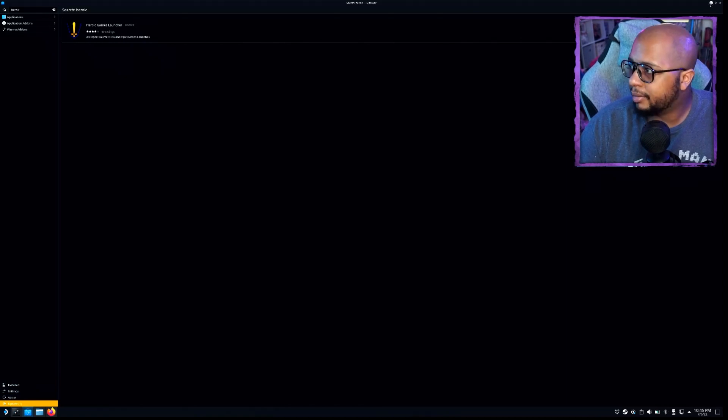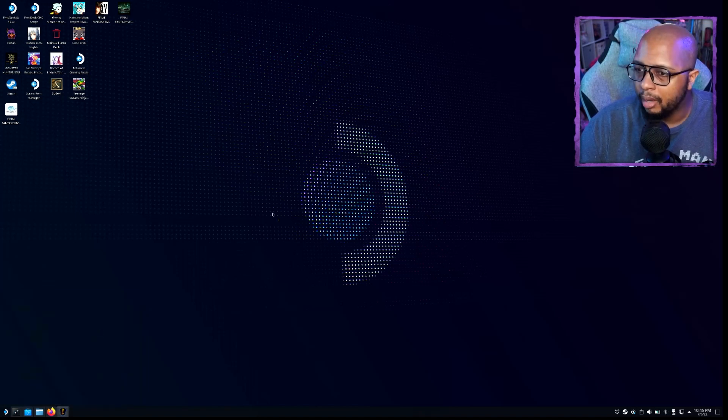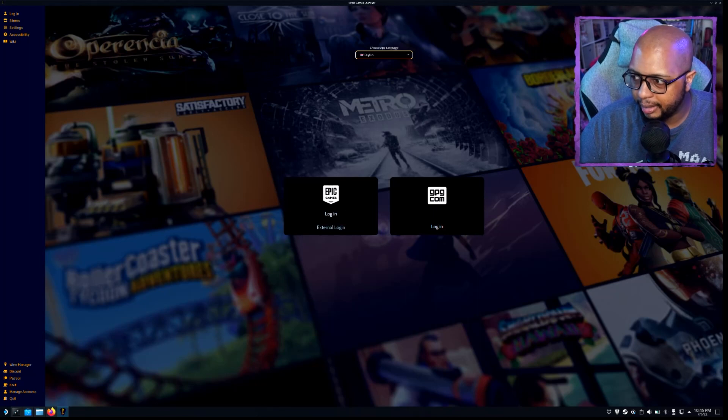We can close this out, go over here to Games, scroll down, and you'll see it right here — Heroic Launcher. Once I boot this up, it's going to ask me to pick my language, and then I'm going to log in with my account. I'm going to go ahead and do my login for both GOG and Epic Games.